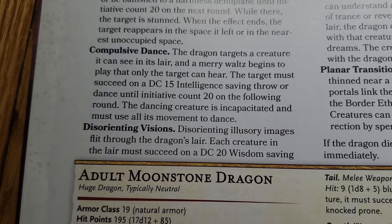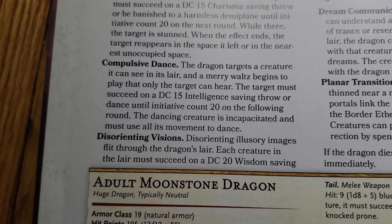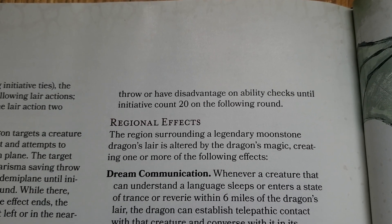The last lair action is disorienting vision, which has the creature make a wisdom saving throw of DC 20, which is pretty high. On a failed save, they have disadvantage on ability checks, which is pretty powerful and cool.